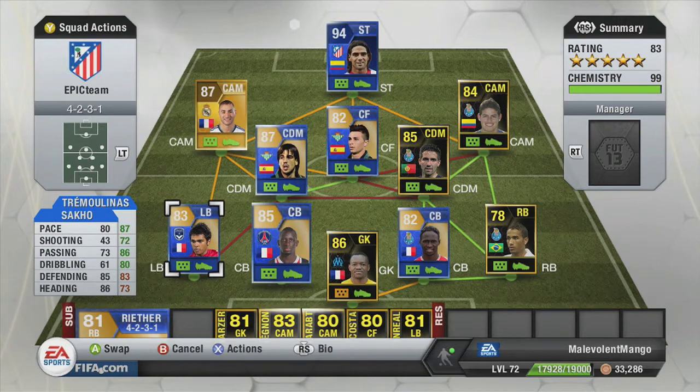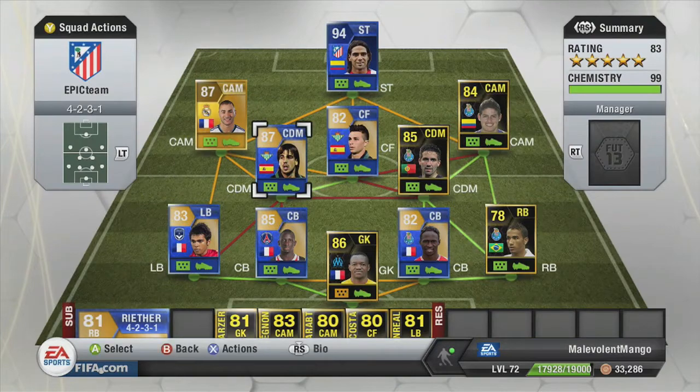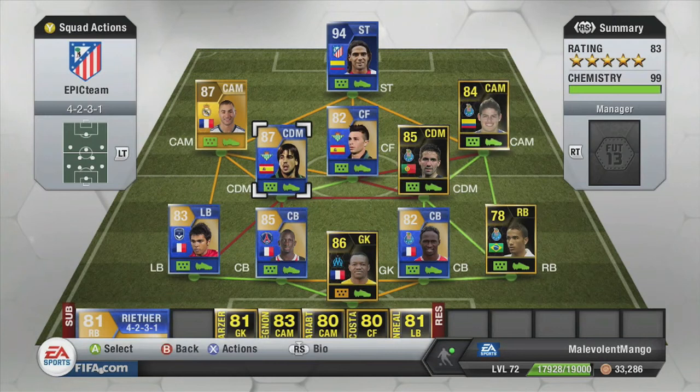We've got Tremolinas — 87 pace, absolute monster, with 80 dribbling. He's quality. We've got Tremolinas Benia — I got him on release date for 77k, probably overpaid a bit, but he is quality. He's scored quite a few really nice goals with him. His free kicks — that's 99 everything. So do get him, he's absolutely ridiculous.